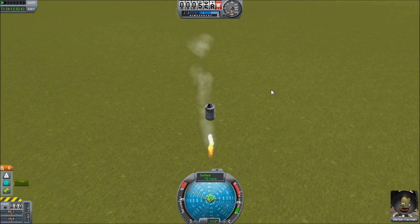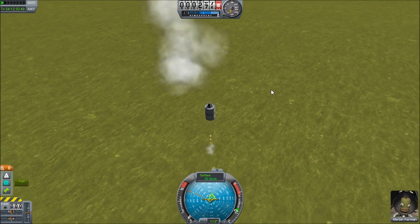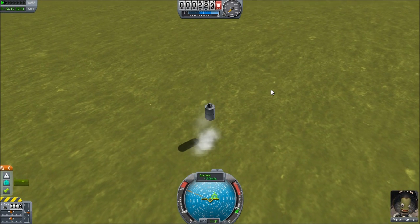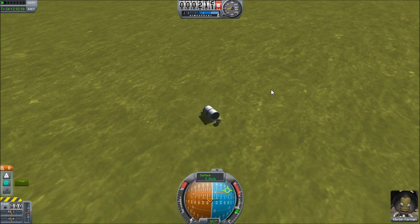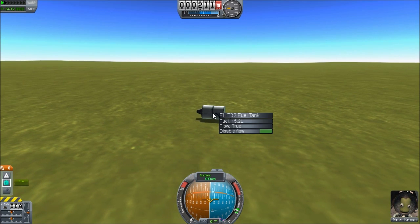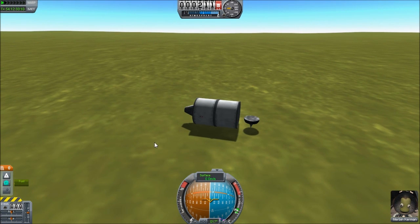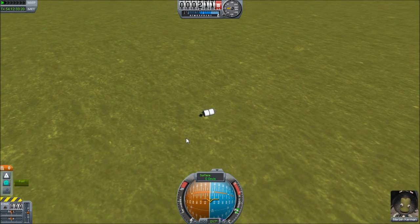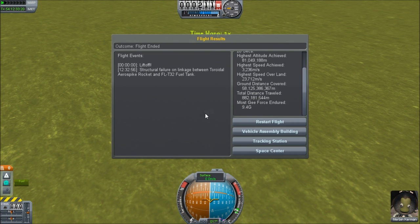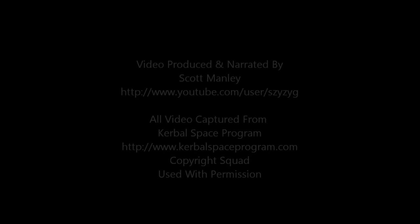I've played Kerbal Space Program enough now that some part of my brain understands the texture detail and how it maps to an apparent altitude. I took a guess and started burning, then realized it was too soon — dropping a little more, hoping I'm going to get to the surface. There's the shadow — touchdown! We overshot a bit, we're pogo-ing — but we landed intact! Nothing's broken, and we had fuel left. I could have totally landed that thing if I wasn't so inept. That's great — that's the smallest rocket you can build: three parts. And I visited everybody in the game. It took 54 days — not bad. I'm Scott Manley, I will see you guys around sometime. Fly safe.